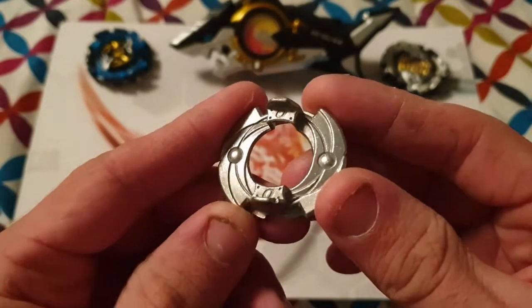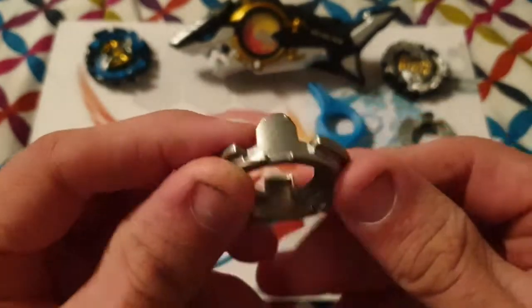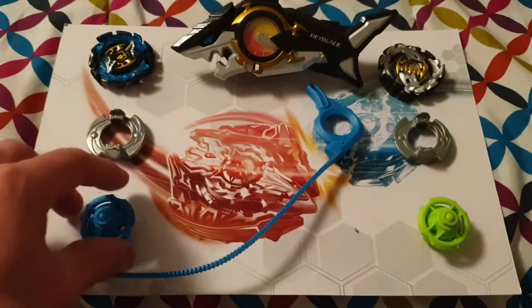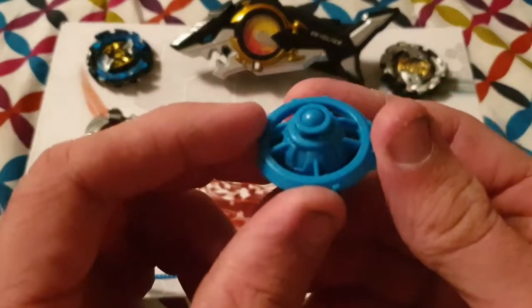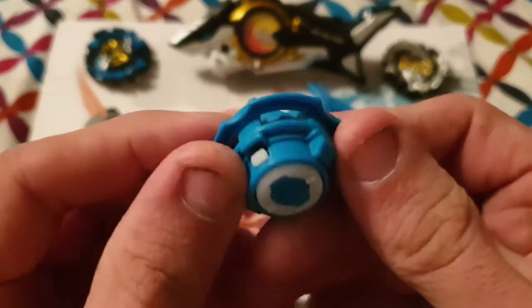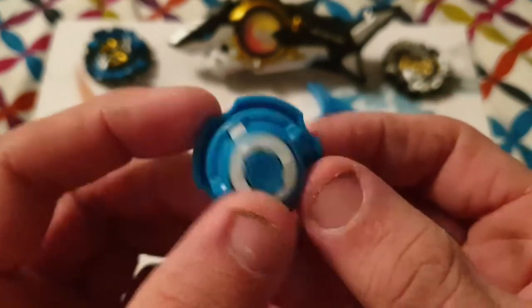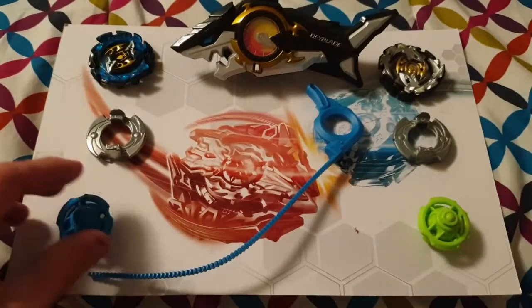The next piece is our standard Zero disc, so most people who have used a Spriggan, Spryzen, or even the original Fournius will be familiar with this disc. The last piece for our new Emperor Fournius is the driver in its beautiful new blue color.